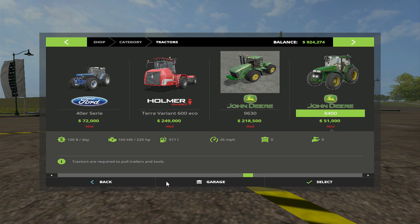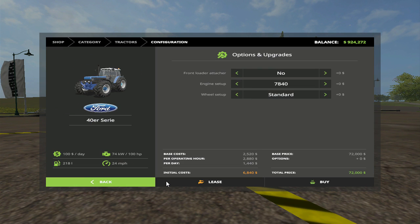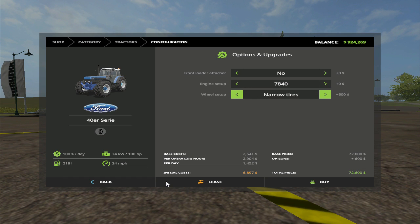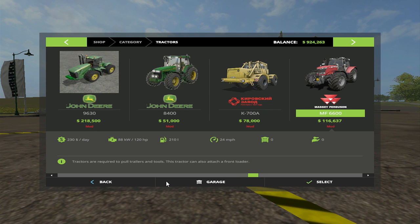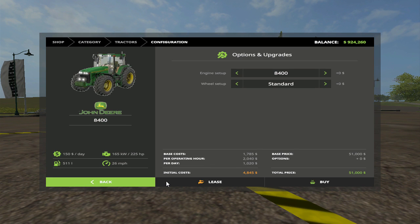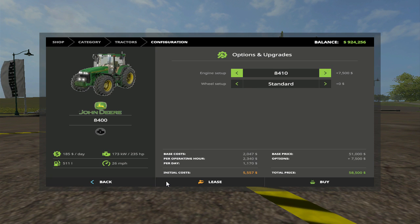I'm looking for one tractor in particular. Look, here is a 40 series — front loader attachment, well set up, look we're narrow, wide. There's all kinds of stuff. I'm looking for one tractor in particular. Let's start out with the 8400. This has got the 84 and 8410.